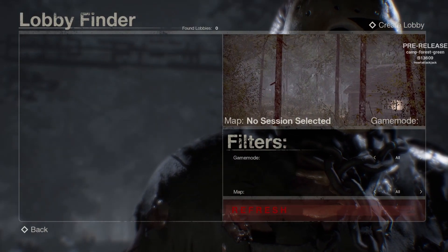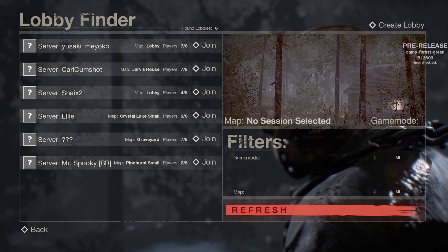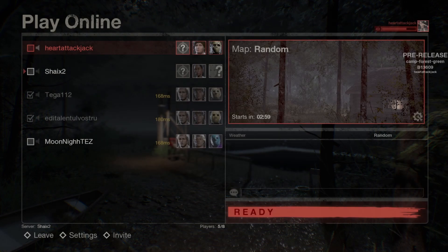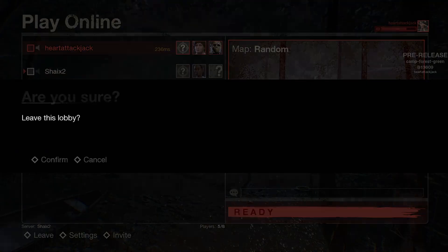Now if you come here and hit play online — it's early in the morning for me right now so there's not a lot of lobbies open. There's usually between 10 and 15 lobbies going at once. You can just hit join game, and now you're in a game. Once the lobby's full and everybody readies up, you can start and you can play Friday the 13th.